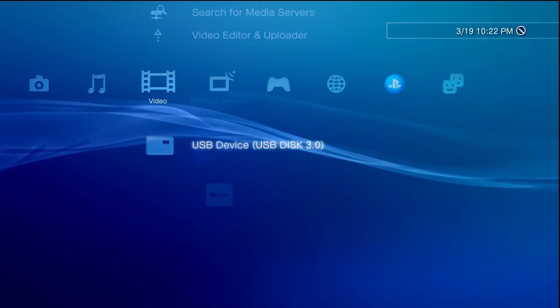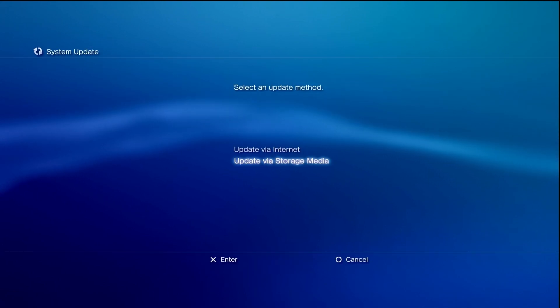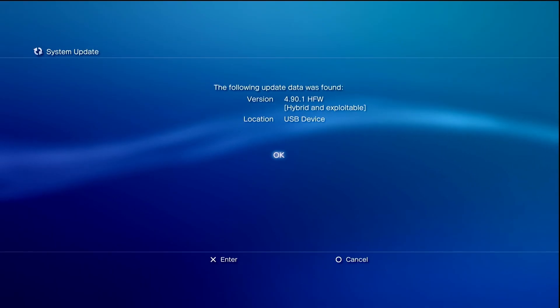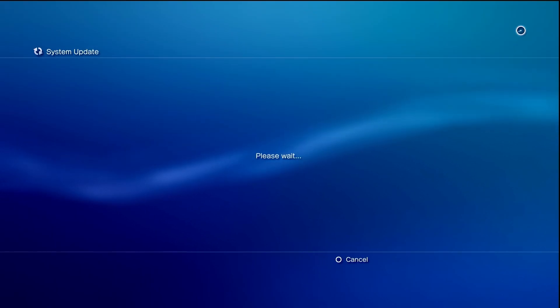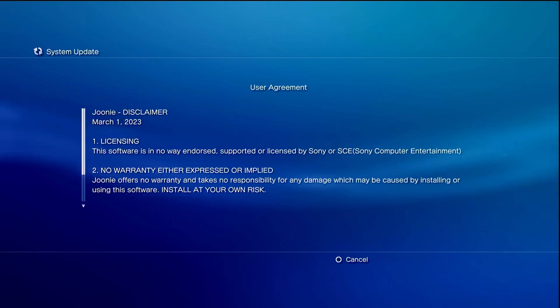With the USB drive still plugged in, we're now going to upgrade the firmware on the system. Navigate over to Settings, go up to System Update, go down to Update via Storage Media, and it should find the latest version of HFW. Go ahead, press OK, and we're now going to step through this process.